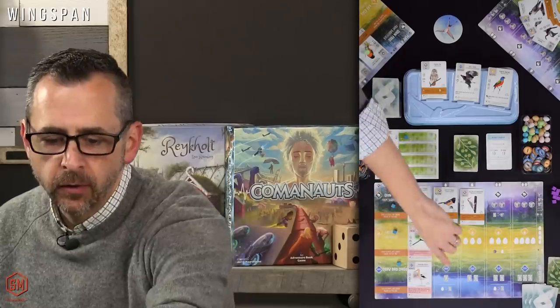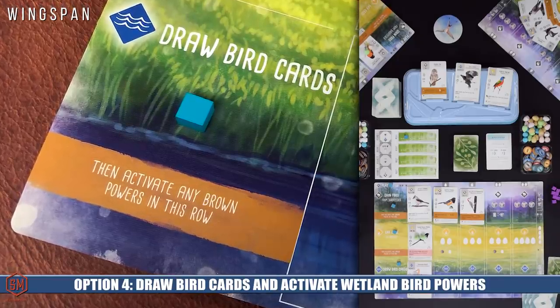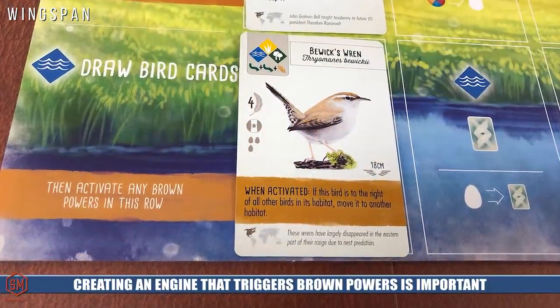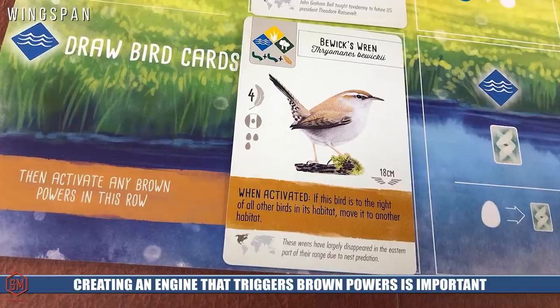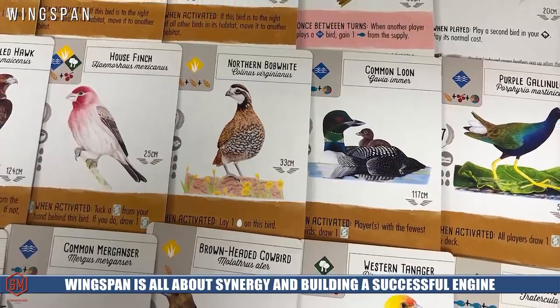The fourth and final action is to draw bird cards in the water area. You go to the first open space and draw one or two cards, and you can discard an egg to take an additional card. For all three of these actions — gaining food, laying eggs, and drawing cards — once you take the action you also trigger every bird card with a brown stripe, firing them off from right to left on your board. This builds your engine. Pink-stripe cards can fire off on other players' turns, but only once per round.